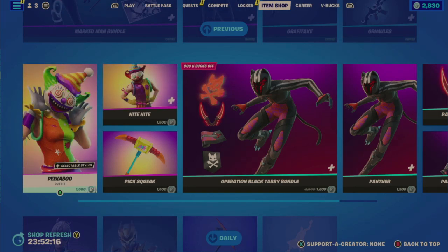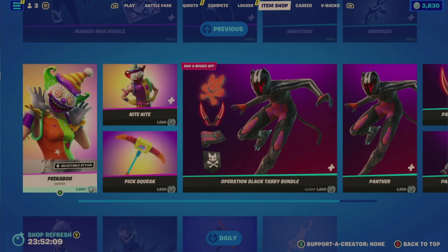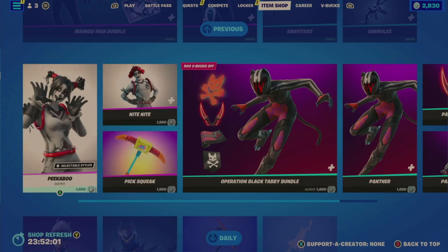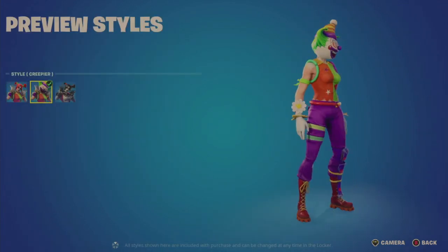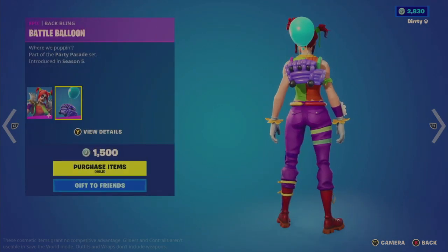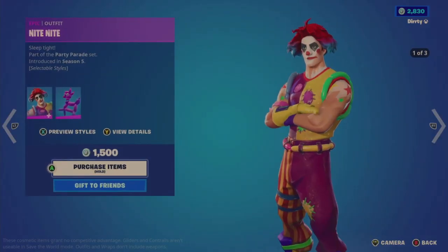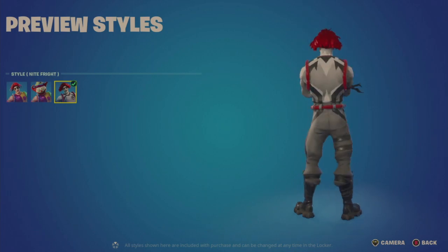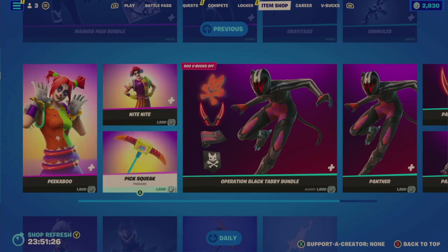This is another copy and paste special here with the Peekaboo outfit for 1,500. Last offered June 24th, a mere 30 days ago. Also the Night-Night outfit and the Pick-Squeak Pickaxe — I don't know why these aren't bundled at this point; it just doesn't make sense. Here's the Peekaboo outfit — you get a creepy look, creepier, and Sneaky Peek. You also get a Battle Balloon Back Bling. The Night-Night Outfit for 1,500 — the male equivalent — kind of looks a lot like Ronald McDonald to me. You get Creepy, Creepier, and Night Fright, plus the Balloon Llama Back Bling. And then the Pick-Squeak Pickaxe, also 1,500. Each of these are 1,500 — it just seems a bit overpriced.